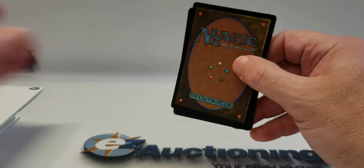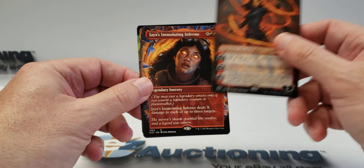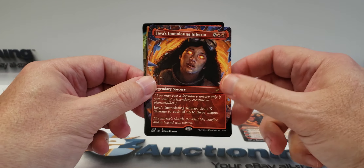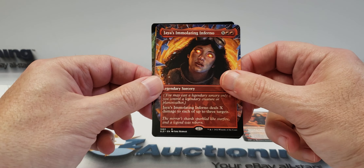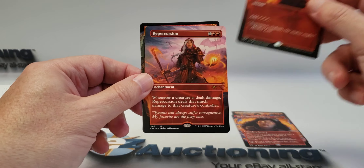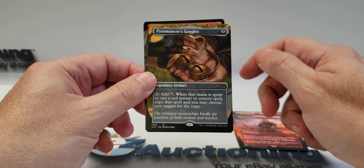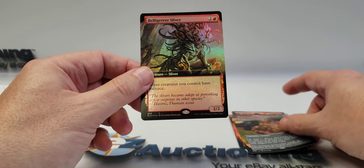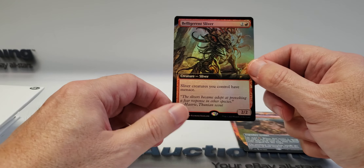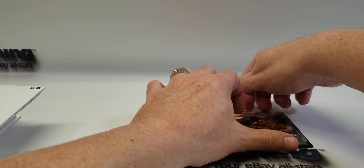All right, so there's our planeswalker Jaya. We have Jaya's Immolating Inferno, Pyretic Ritual, Repercussion, Pyromancer's Goggles, and another sliver card — Belligerent Sliver. We'll put our secret cards over there.